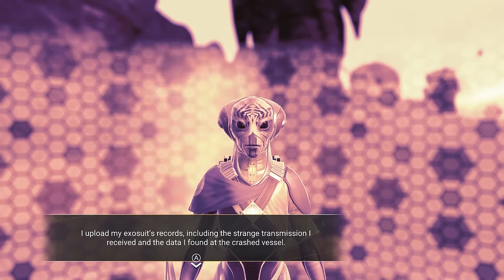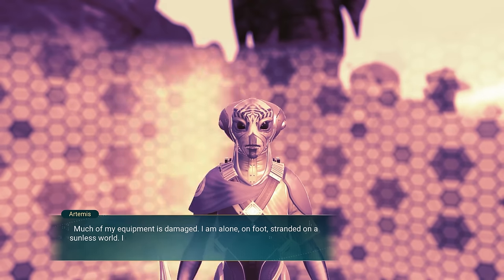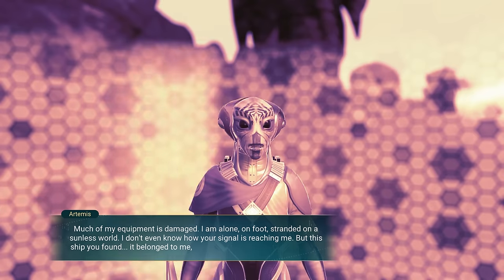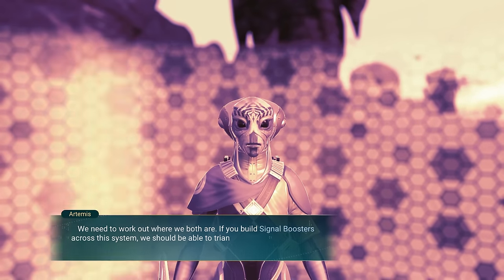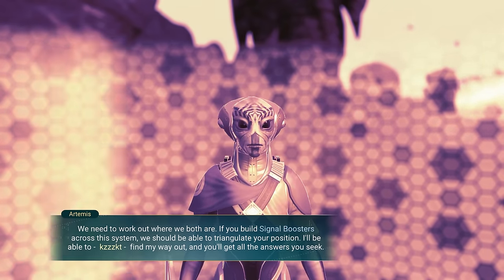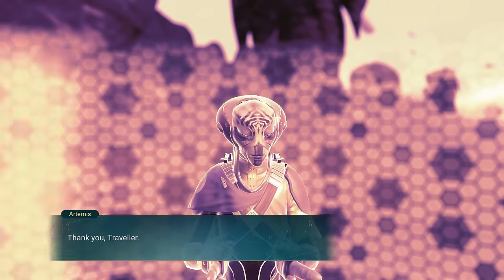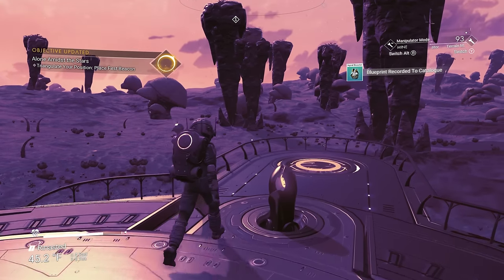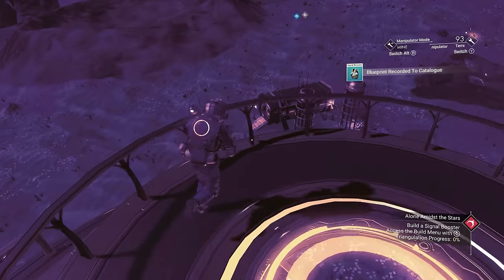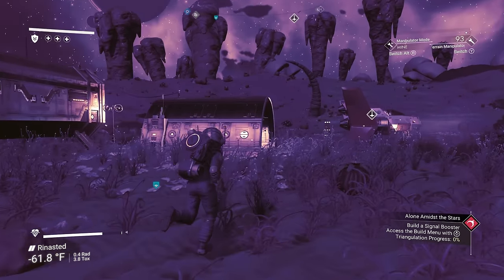I upload my exosuit's records, including the strange transmission I received and the data from the crashed vessel. 'Much of my equipment is damaged. I am alone, on foot, stranded on a sunless world. This ship you found — it belonged to me once. Perhaps there is hope. We need to work out where we both are. If you build a signal booster across the system, we should be able to triangulate your position. I'll be able to find my way out, and you'll get all the answers you seek.' Thank you, traveler — you're going to save my life.